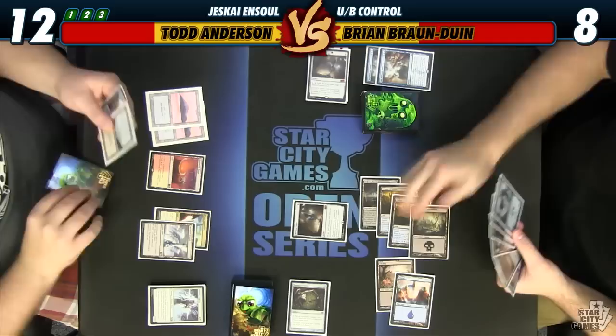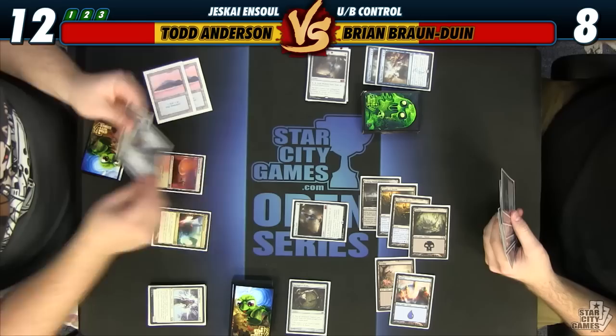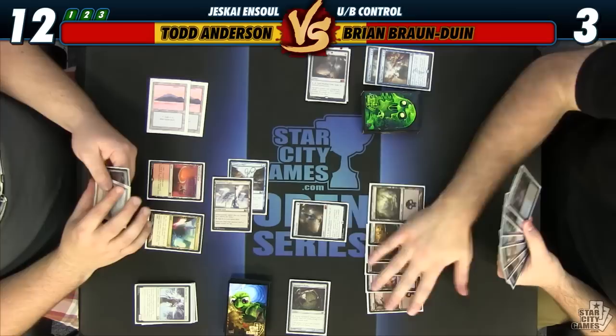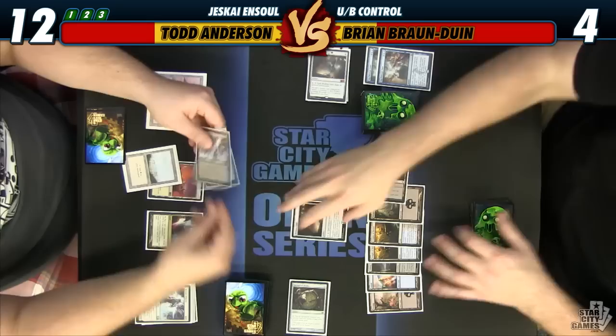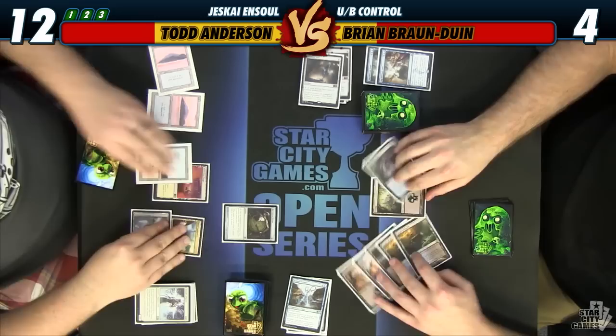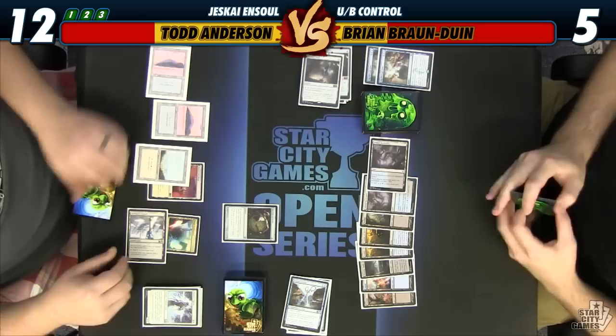You're up. I only Ensouled this — I hit you for five. Three. Four to twelve. Go. Back. Blow it — and two. I will go to five and play Perilous Vault. Go. Draw. I'll try to revoke it — it's off. Screw it.